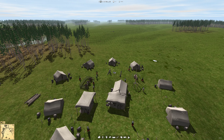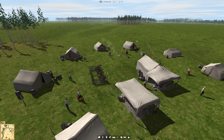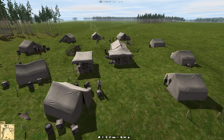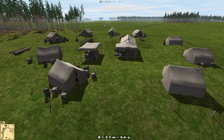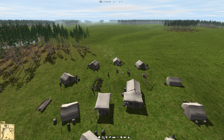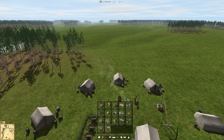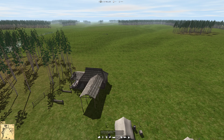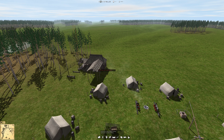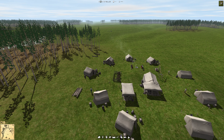This is the town guys, it looks pretty nice to be honest. On the left side we have some objectives to help us start. I'm gonna go to production and I'm gonna start the forestry production - I'll start my wood production this way.